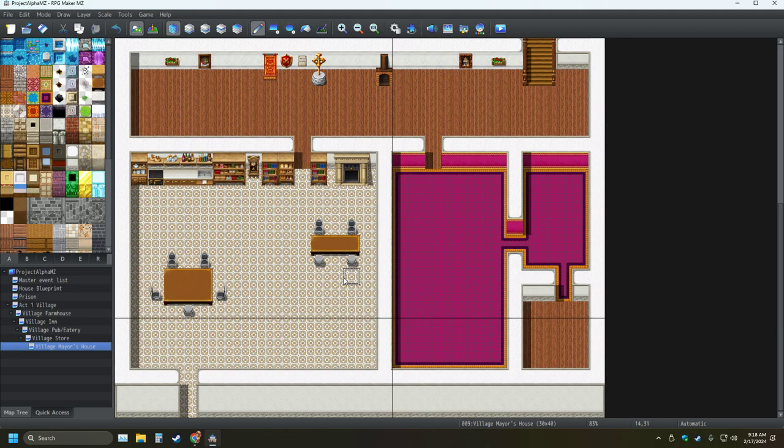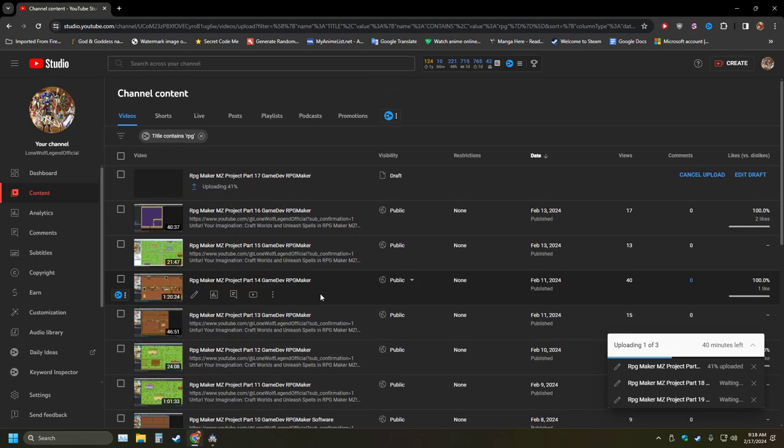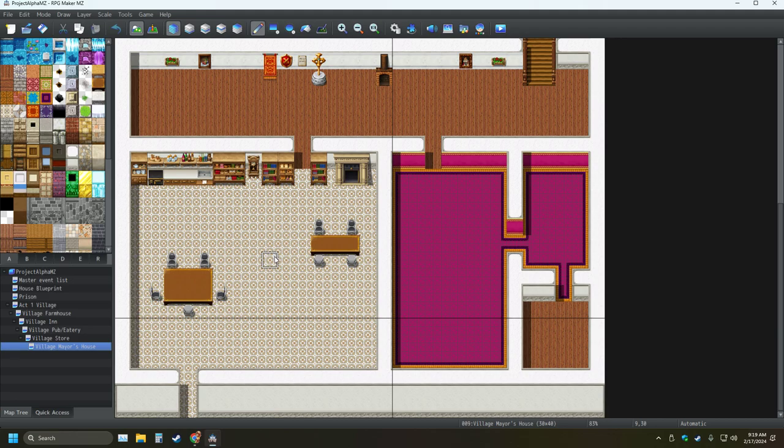We need to finish these rooms here — the bedroom, bathroom, and the closet. That won't be too hard. I do have the videos from yesterday currently uploading as well. I'm actually surprised you guys are enjoying this series, that's wonderful. If you want to have any suggestions for me to put in my game, let me know down below, and I will do what I can to put them in, as long as it doesn't involve actual JavaScript coding.